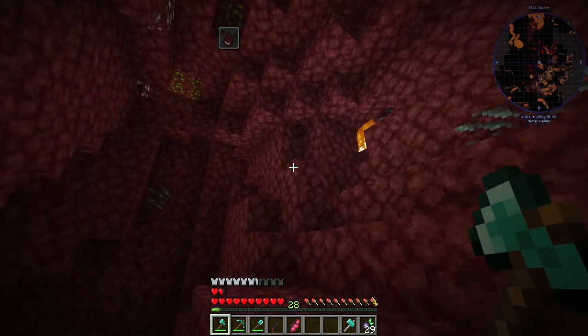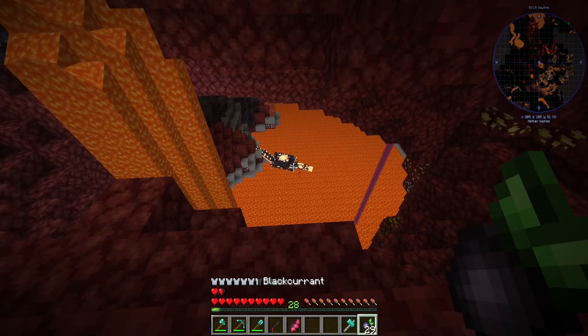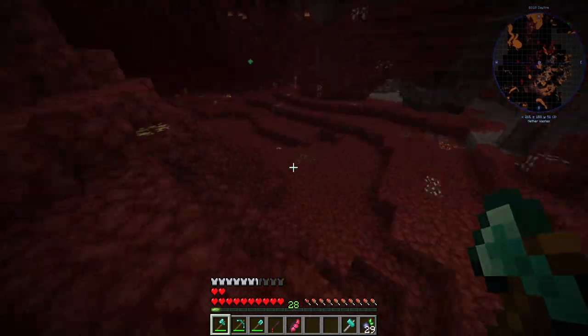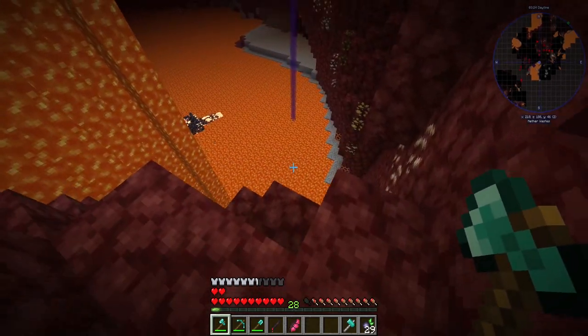Oh, what the crap is that? I'm just in here trying to get magma. You jerk. Die. What is that? It's like a lava dragon or something but he's got some magma blocks over there, so we might go say hi. He might be harmful, he might be friendly. We're about to find out — probably the hard way.